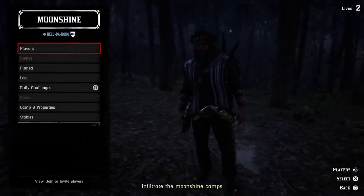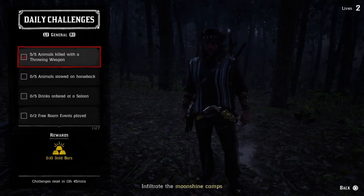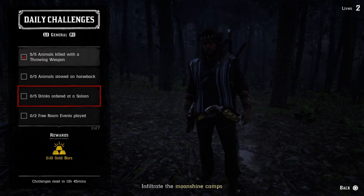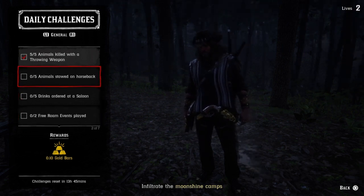Yesterday's daily challenges had a lot of easy ones. Very easy — it was like nothing. I just went to free aim, threw dynamite into fish, stole animals on horseback — simple. Drinks at saloon — simple.